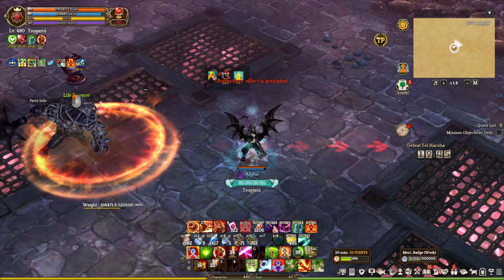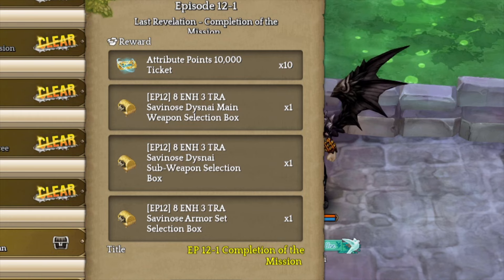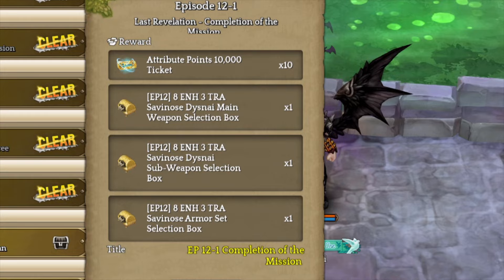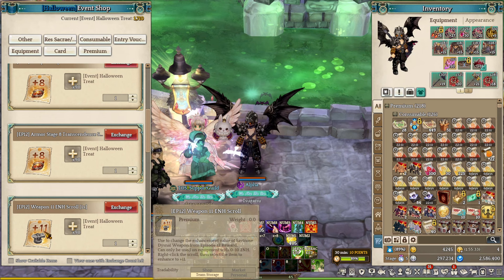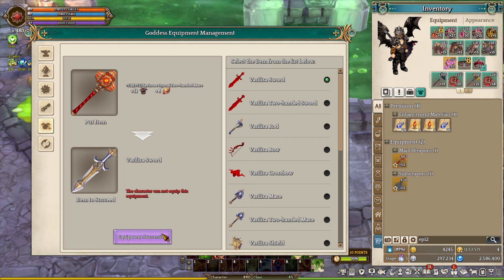Players can actually equip up to full goddess weapons, and episode 12 only provides 2 goddess weapons. In order to get a second set of weapons, players can utilize level 440 legendary equipment that they can get from episode 12-1 and then upgrade it into Vasiliac set weapons. In order to do this, players must apply plus 11 enhance and transcend scroll from the event shop. These events are available from time to time, so new and returning players aren't going to miss out. Once you have the weapon ready, go back to the goddess user interface and choose the inheritance option. From there, they can upgrade the old legendary equipment to the new goddess version.